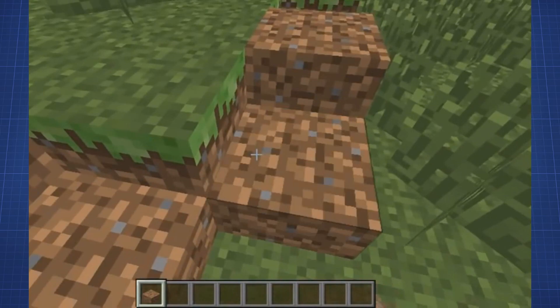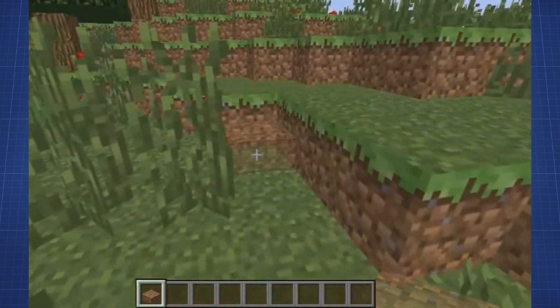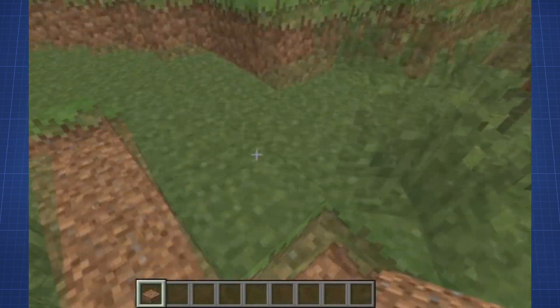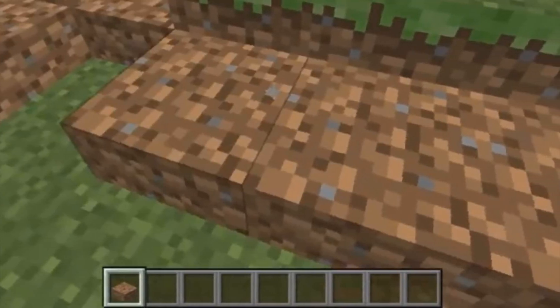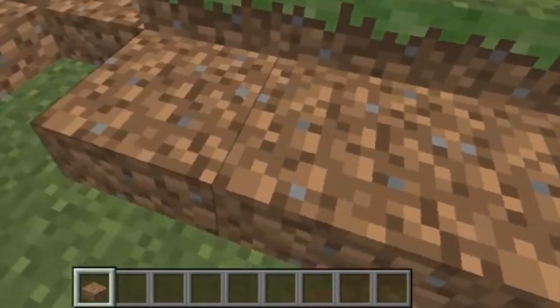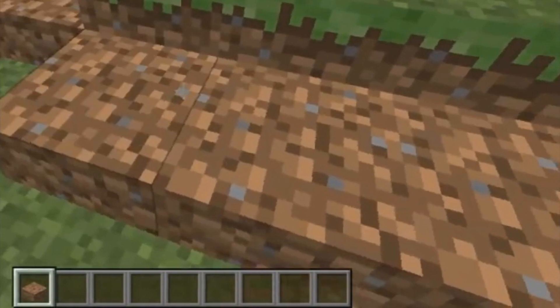In earlier versions of Minecraft, Notch tried out dirt slabs so they would be half a block lower than the grass and make the world feel more smooth. However, this caused errors with dirt spawning in places like underground, leaving odd gaps. For this reason, it went unused — it just didn't work.